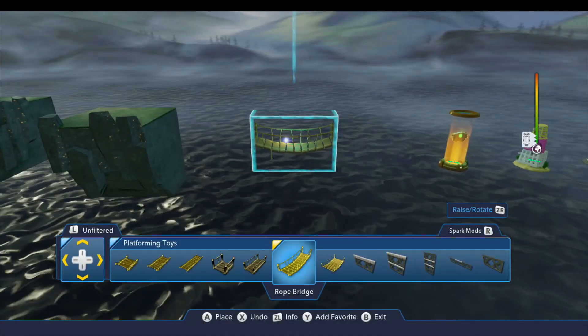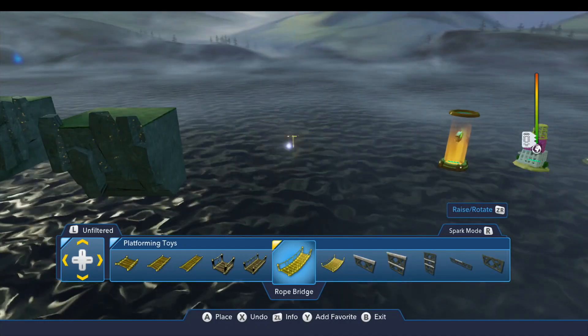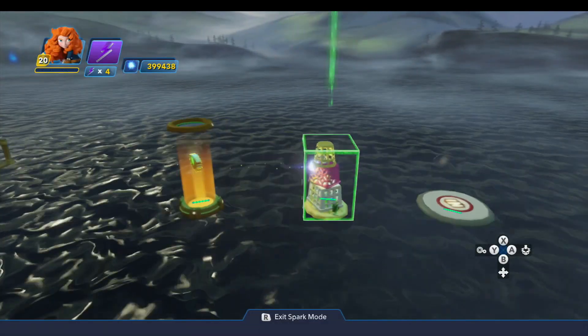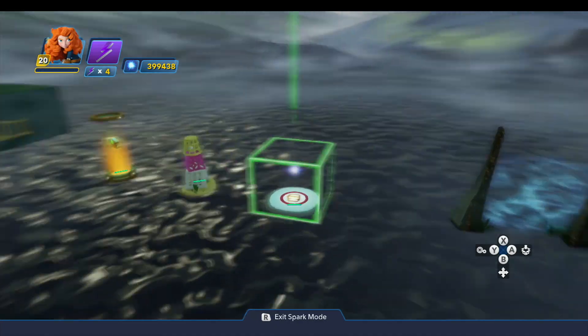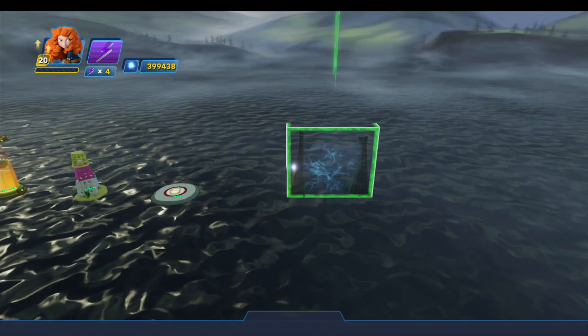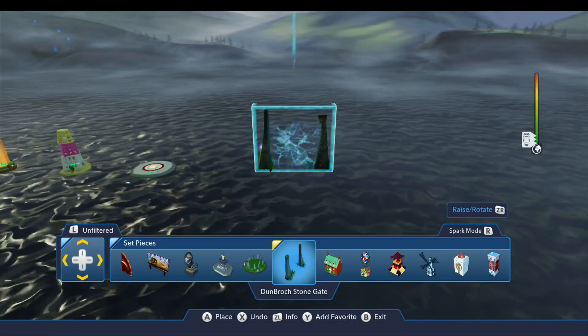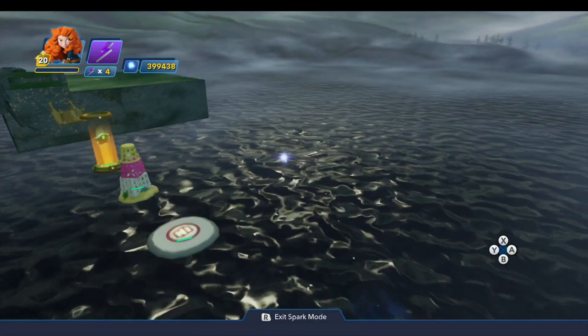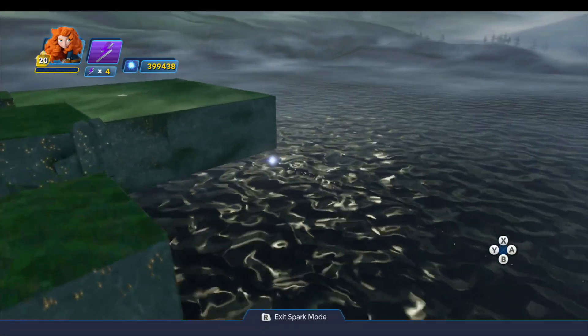We also need this little rope bridge from the platforming toys. We have three treasure canisters from the gameplay toys — I'll talk about those in a little bit. And this is out of the set pieces drawer: it's the Dunbrock Stonegate. I'll talk about that more in a little bit as well.